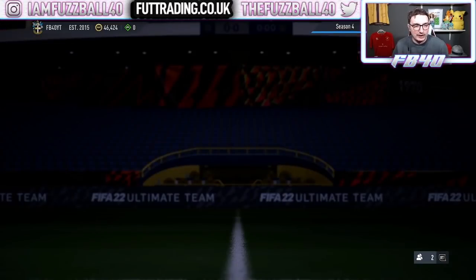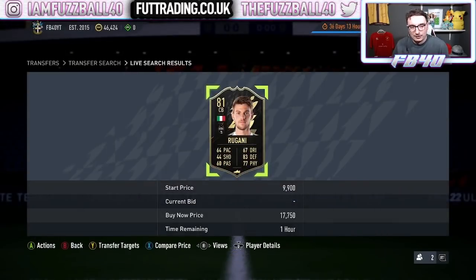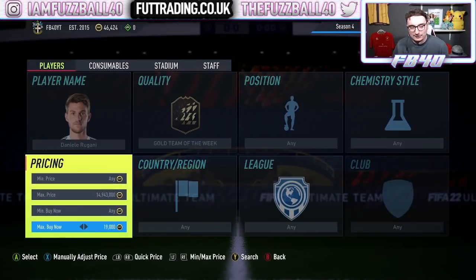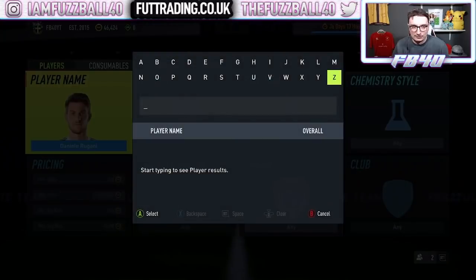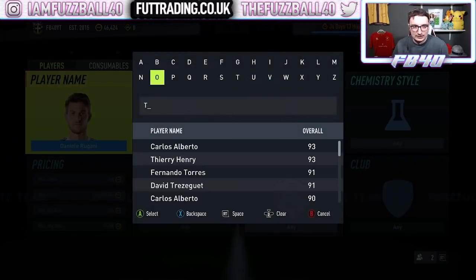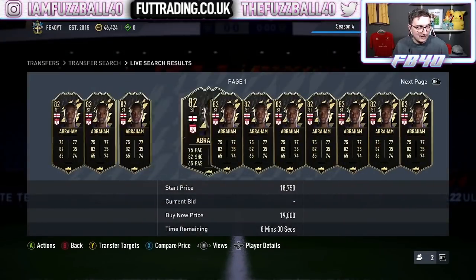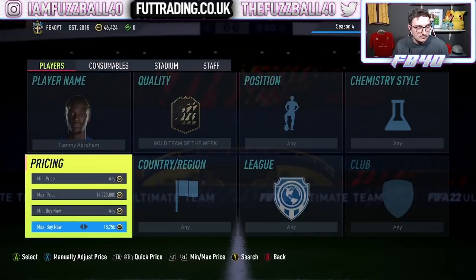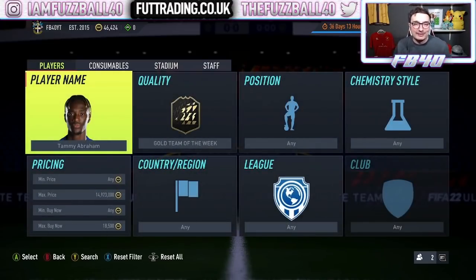I thought I'd just chill on them and see what happens. Now, as you can see, Rougani is now up 19,000 coins, so we'll be selling him — I paid 12,000 for each of mine. Tammy Abraham is also up at around 19,000 coins. So we're looking at making something like 6,000 coins profit per card, which is basically a 50% return on investment.